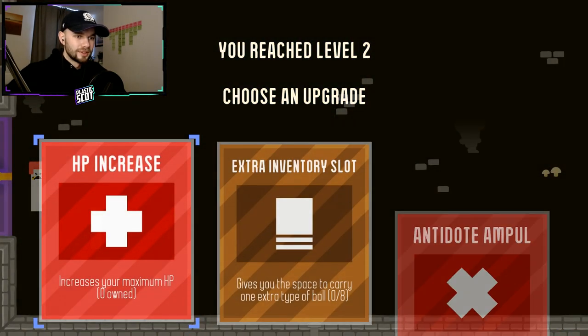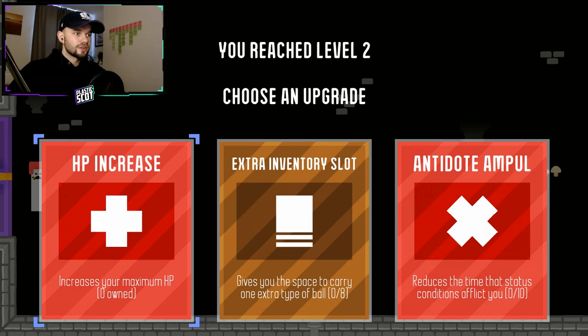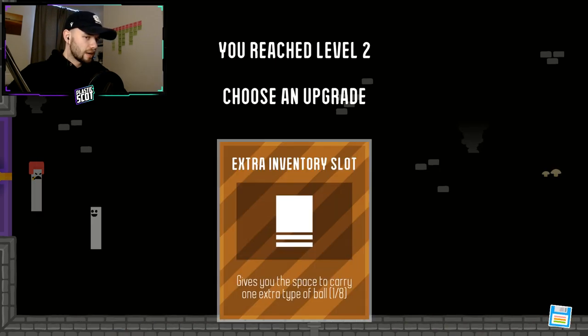Level 2. HP increase. So you get to level up. This is a really well-made game, actually. So far, Pong Quest for my loosely structured gameplay review is actually going quite well. Increase the maximum XP. Extra inventory slot. One extra type of ball — let's do that.